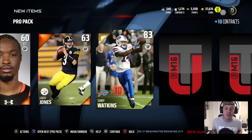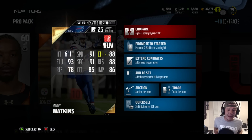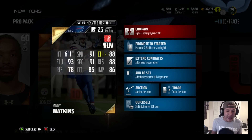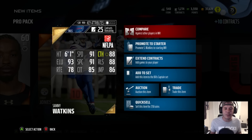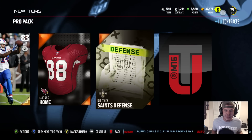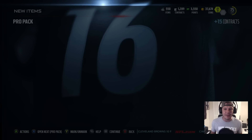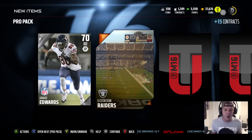Ooh — Sammy Watkins! 83 overall, 91 speed, 88 catch, 91 spectacular catch, and 85 catch in traffic. That's a great pull right there — probably 20,000 coins easy. It might not look like a lot, but it definitely is. Still looking for that elite pull.